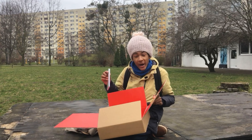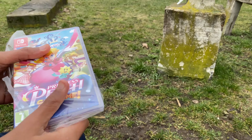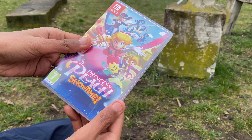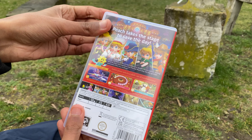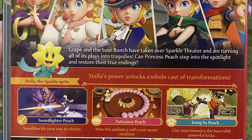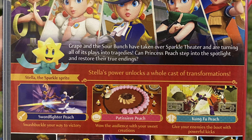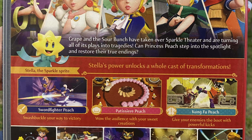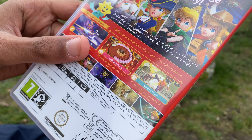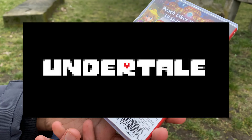So of course we're gonna start with the game itself. This classic wrapping feels kind of different. So Princess Peach Showtime — let's check the back first. Peach takes the stage to save the day. Grape and the Sour Bunch have taken over Sparkle Theatre and are turning all of its plays into tragedies. Can Princess Peach step into the spotlight and restore their true ending?